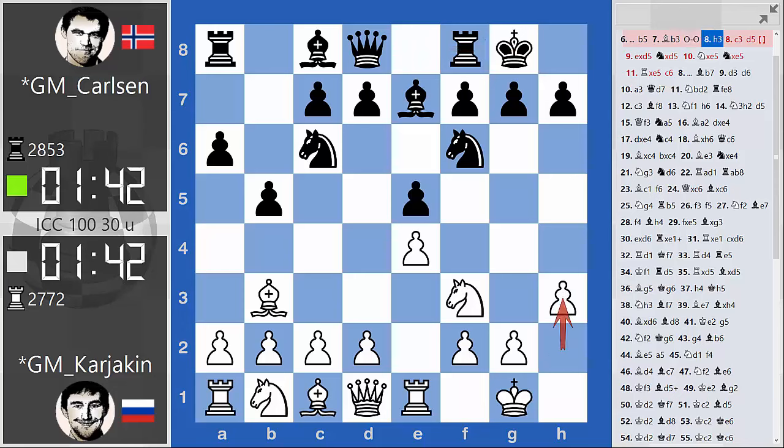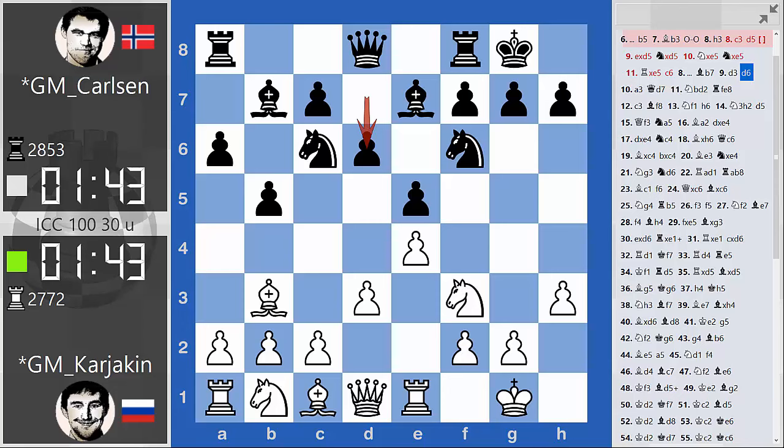But Karjakin, in this game, sidesteps Carlsen's preparation and plays h3, which allows Carlsen to equalize very early on. It's a bit curious that Karjakin does not play something more challenging against this setup, because playing pawns only to the third rank — a3, d3, h3 — is certainly not the most challenging way to try to get an advantage. There are rumors that Karjakin and the Russian Chess Federation have spent close to a million dollars on opening preparation for this match, and so far we must say he hasn't gotten his money's worth yet.